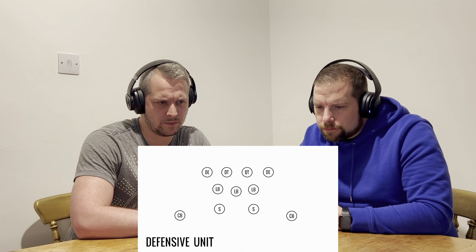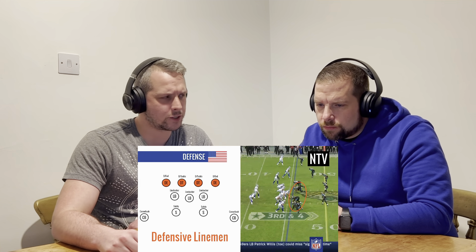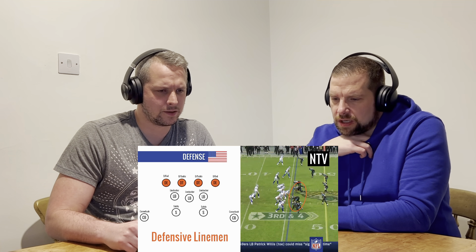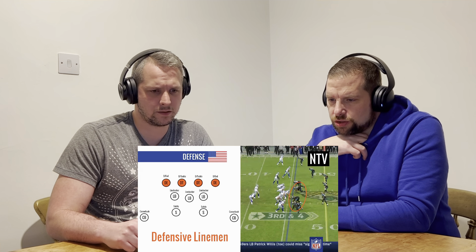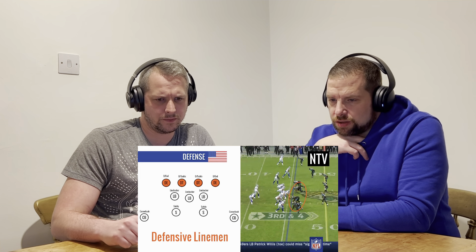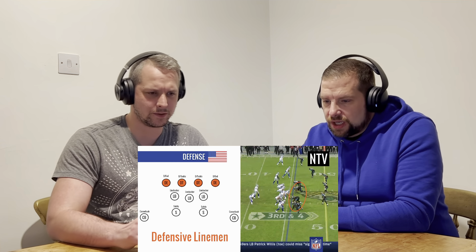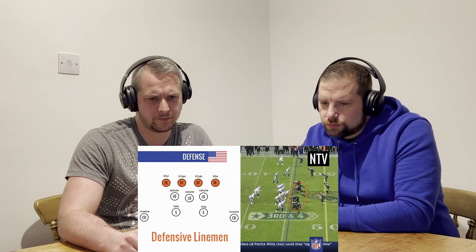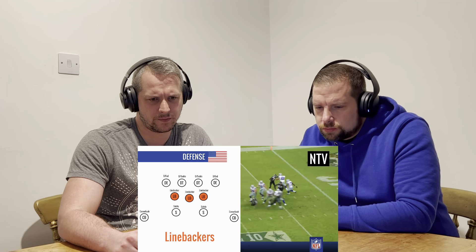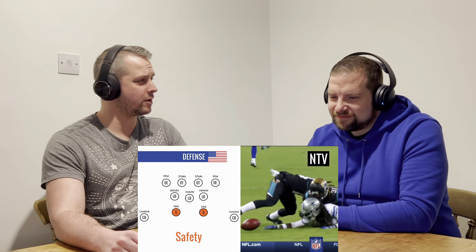The defense comes on when the other team has the ball. The hosts notice the defensive unit lines up in a different shape to the offense. One host speculates the coach can line them up however he sees fit for the play. The defensive line moves past the offensive line; linebackers stop running backs and attack the quarterback; cornerbacks try to stop the wide receivers; and safeties try to stop the pass.